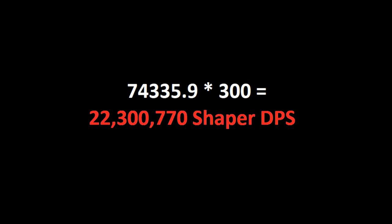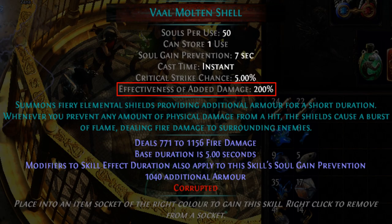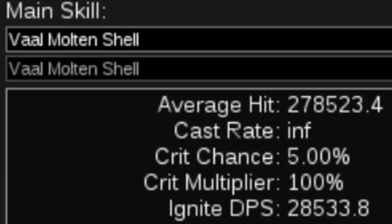Vaal Molten Shell lasts for 9.5 seconds — that's 11.56 Shapers per button press. Now is a good time to mention that Vaal Molten Shell has 200% added damage effectiveness, meaning any flat damage we add to the spell will be doubled before damage calculations. With Abyss Jewels, we can scale our DPS to infinity and beyond!